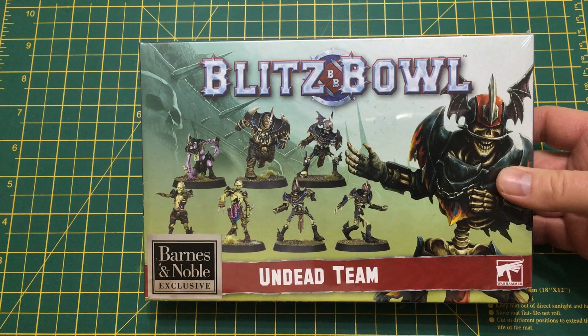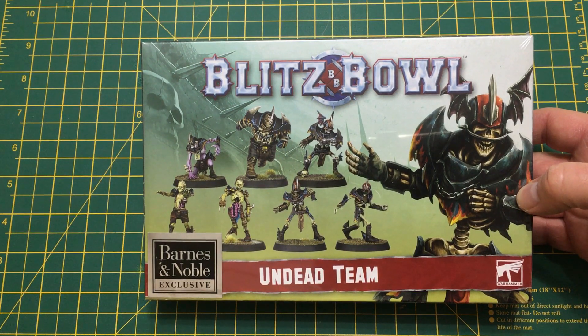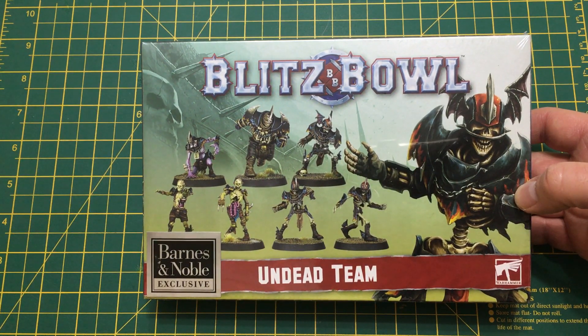Welcome to another unboxing video. This one is for the Blitz Bowl undead team from Barnes & Noble. They've released a few teams recently, but some are already included in the starter set so I didn't bother getting those. I just got the halfling team and the undead team. If you want to see the halfling team unboxing, that's in one of my previous videos.